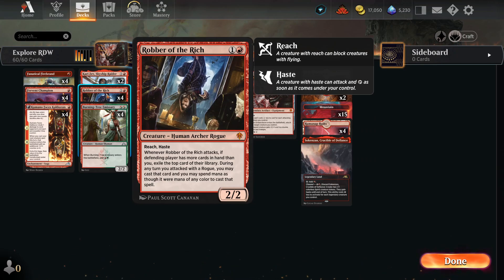Then we have Robber of the Rich. Everybody knows this card — it attacks and if we have fewer cards in hand than our opponent, we rob one of their cards. I've actually used this to rob an opponent's Thoughtseize, which essentially won me the game because I took away their win condition. It's a one-in-a-million chance, but at the very least a two-mana 2/2 with haste isn't bad.